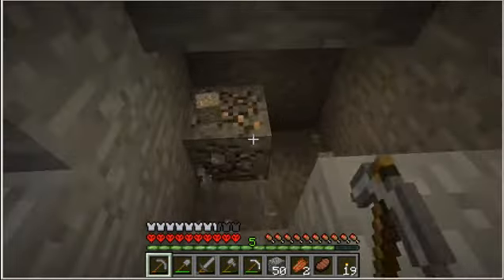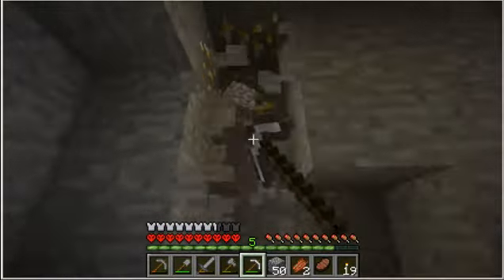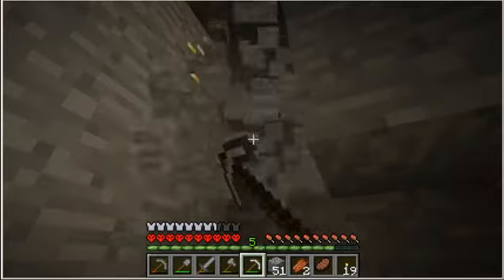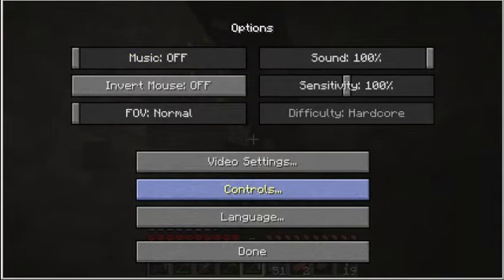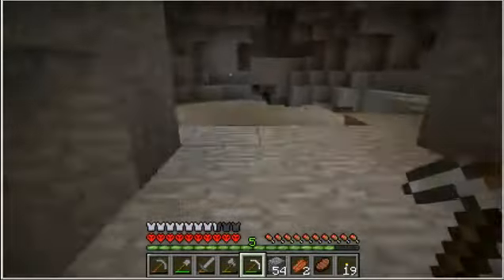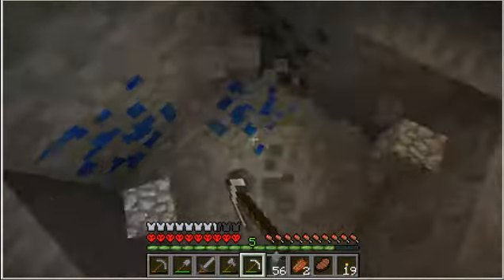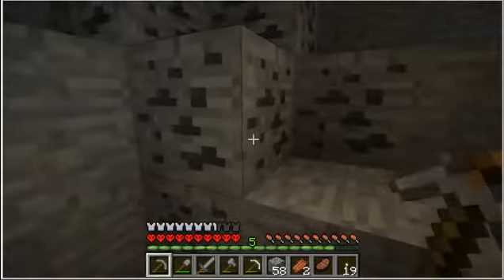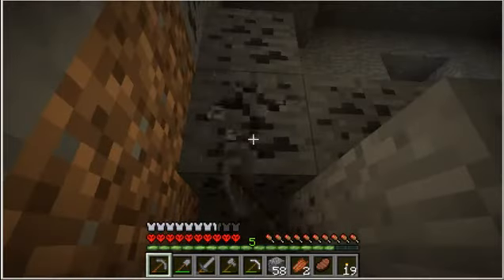Okay, just with all the iron that I'm finding, I'm thinking it's time for a permanent iron upgrade. I could have sworn I turned off the music. There we go. Lapis — not really useful, but this spelunker in me cannot stand to leave resources unmined. This coal vein should be enough to knock out the rest of this pickaxe.